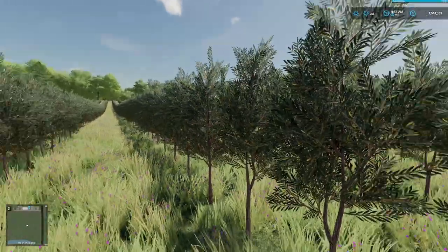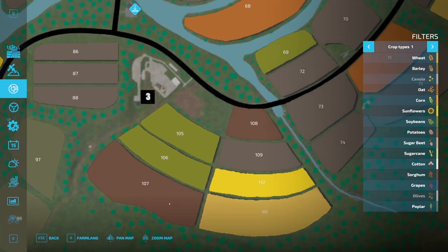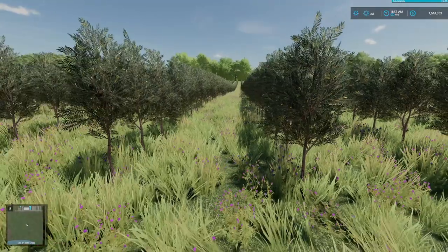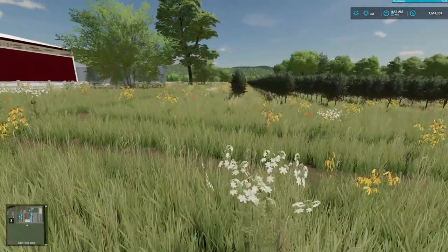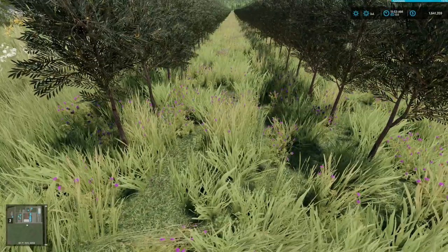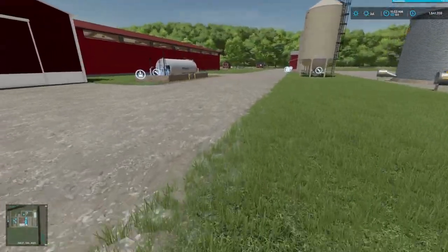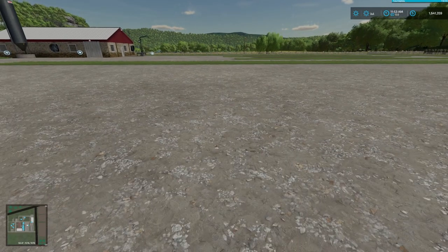It doesn't even show up as an olive field on the map. Like, am I going to have to replant all of these to make them an actual field? It looks like an olive field. Maybe I just have to mow it once, or till the ground, or mulch it the first time. I don't know. What do you guys think? We have a ton of money — let's buy some stuff. We're going to buy the kit for down here and leave it down here — we're not going to go back and forth. First of all, we need a wind rower.